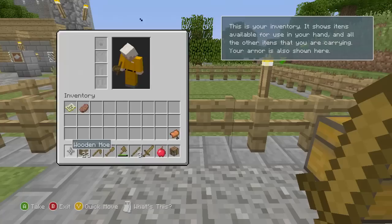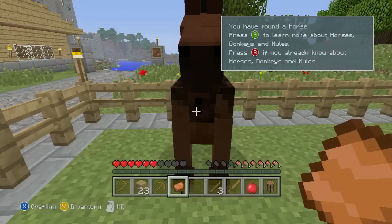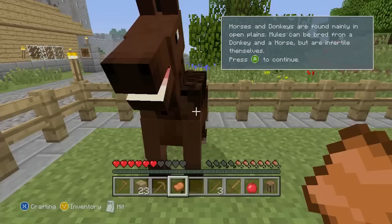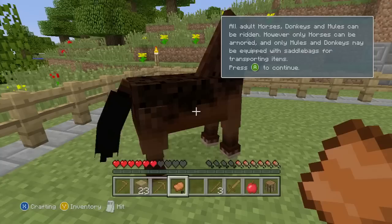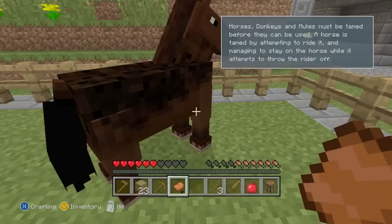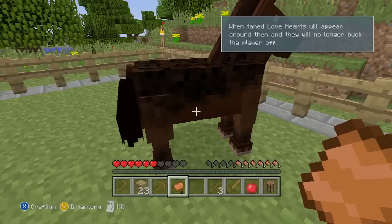And a horse! Oh my goodness, I've got a saddle for the horse. Can we ride a horse? We've got to ride a horse - we're going to do it right now. You have found a horse. To learn more about horses and donkeys and mules - donkeys?! Life is getting great! Horses and donkeys are found mainly in open plains. Mules can be bred from a donkey and a horse, but are infertile themselves. All adult horses, donkeys and mules can be ridden. However, only horses can be armoured, and only mules and donkeys may be equipped with saddlebags for transporting items. Horses and donkeys must be tamed before they can be used.